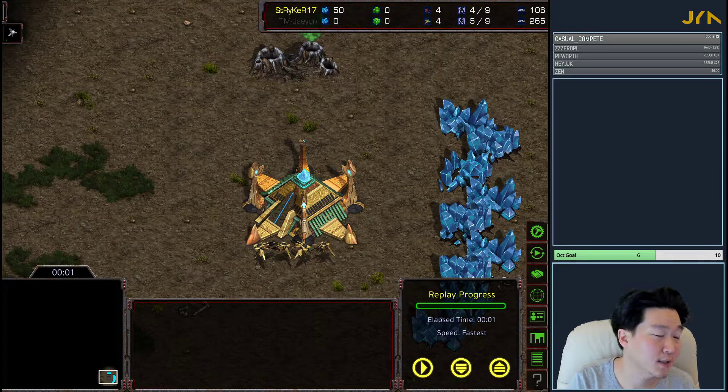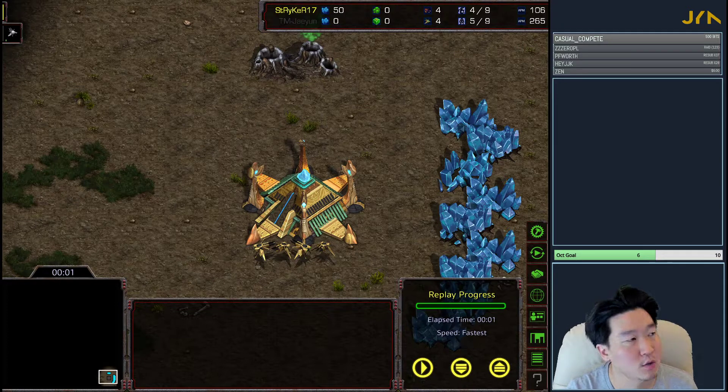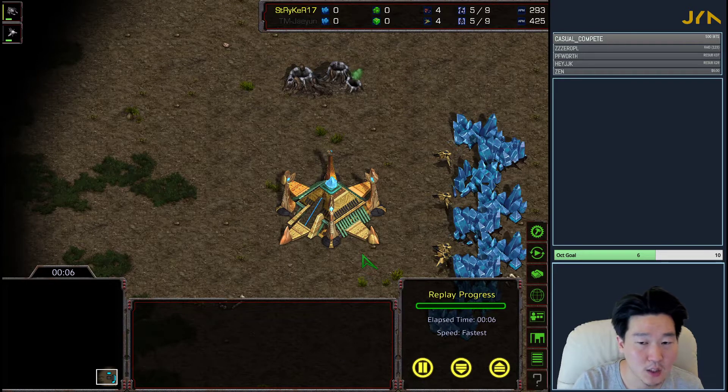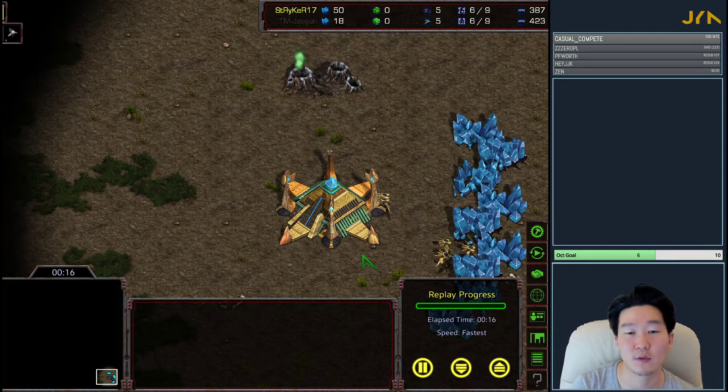Gateway expand is almost always going to be different every single time, and the reason it's really hard to teach is because every game is different, every style is different. The only way I'm going to attempt to do this is I've asked Striker to play four games against me. I play four different styles and he's going to try to counter all of my styles. I'm going to alternate between the Protoss angle and the Zerg angle, because it's so important to understand how it works on both sides.